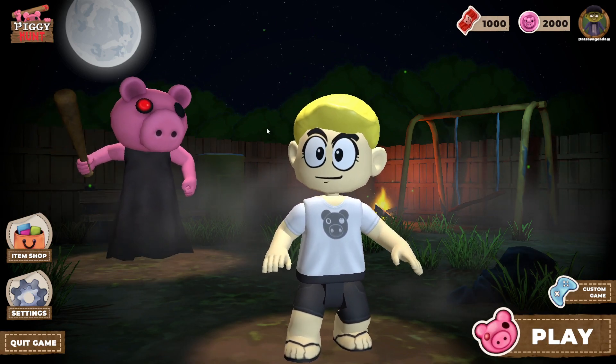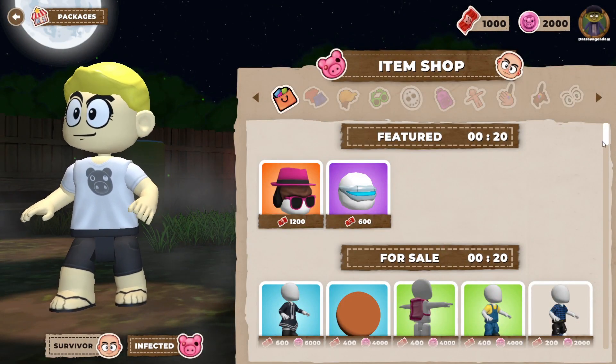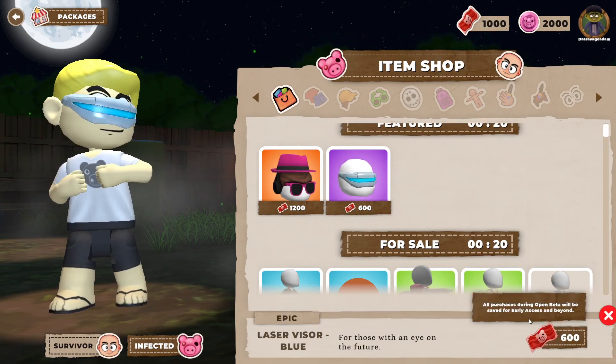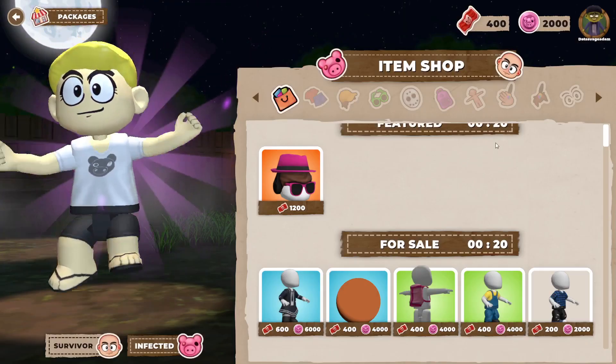We are in the game, as you can see, and there's also an item shop, so you have to buy stuff. I want this, so I'm just going to buy this right here. There we go — I purchased it, and there we go, we have it.